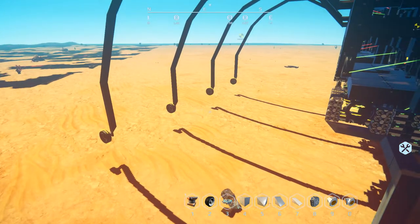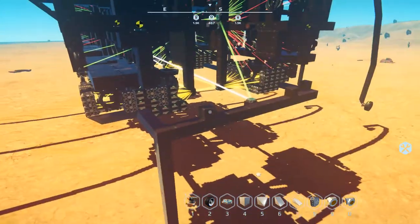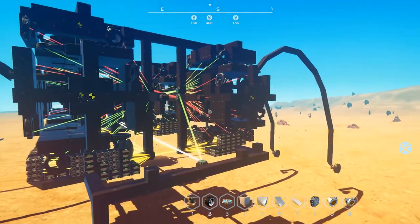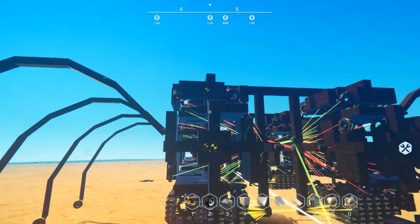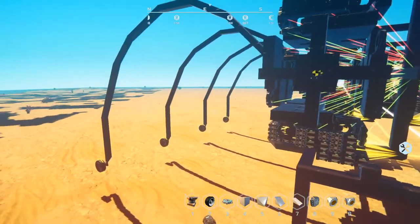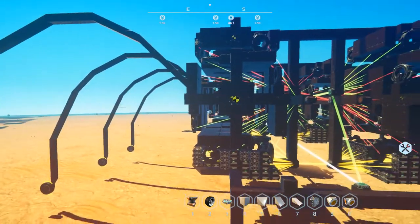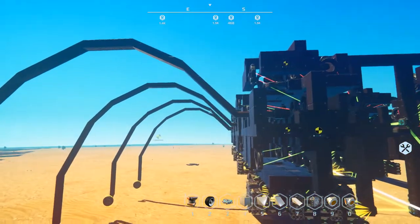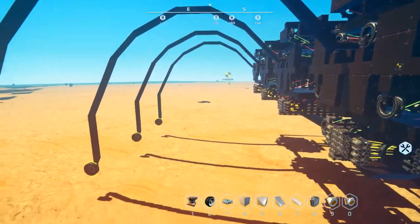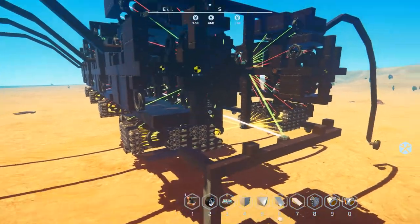I've been thinking about trying suspensions on the feet for a little bit of wiggle room — just give it some flex in the legs. Because right now there's no movement, it's solid. But I'm pretty sure what I have to do to get this thing working is make the legs smaller, come out a little bit and have them go up and down — it's going to be a little stubby on the legs.